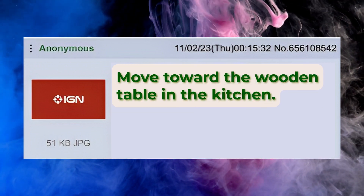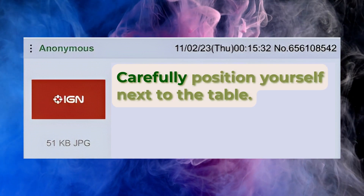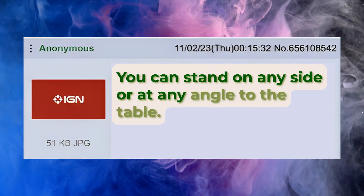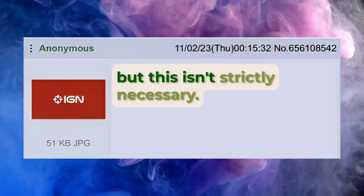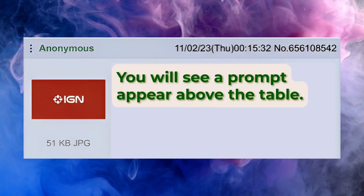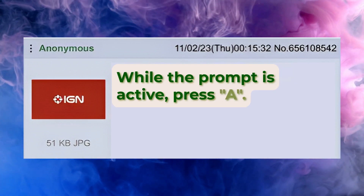Move toward the wooden table in the kitchen. This should be easy to locate as it is the only table in the kitchen on which is an apple. Carefully position yourself next to the table. You can stand on any side or at any angle to the table. We stood at the far end of the table closest to the refrigerator, but this isn't strictly necessary. You will see a prompt appear above the table — it should look like a green circle with an A floating above the apple. While the prompt is active, press A.